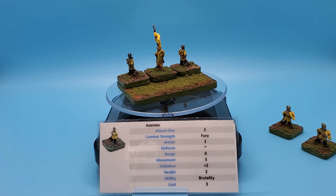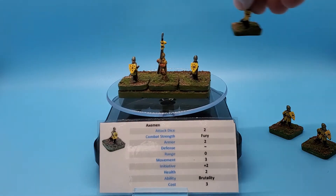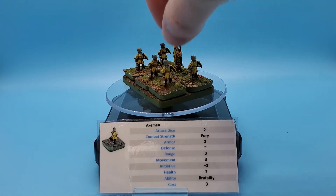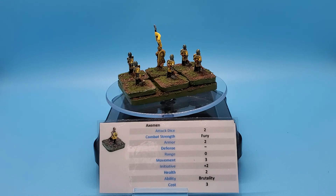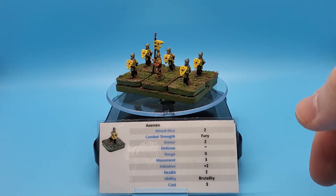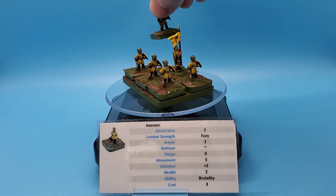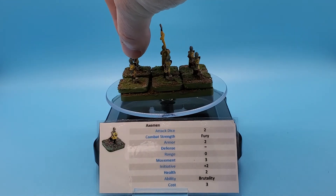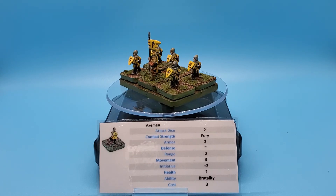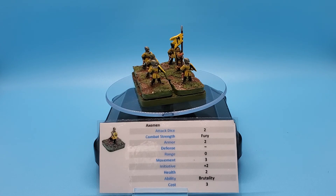The Axemen are a straight-up powerhouse when it comes to offensive capabilities, especially when they are furious. Units with the Fury special ability are immune to panic. Panic is a negative one modifier to your initiative roll-off, which can spell life or death when you're whittled down so low — if I'm hitting you from the front, you get two attack dice per figure in the front rank. If you're down to half or less, you risk going second and losing attack dice to casualties. Well, Axemen don't suffer that panic, so they don't suffer that negative initiative modifier. They could still roll poorly and go second anyway, but they don't panic — they're furious.